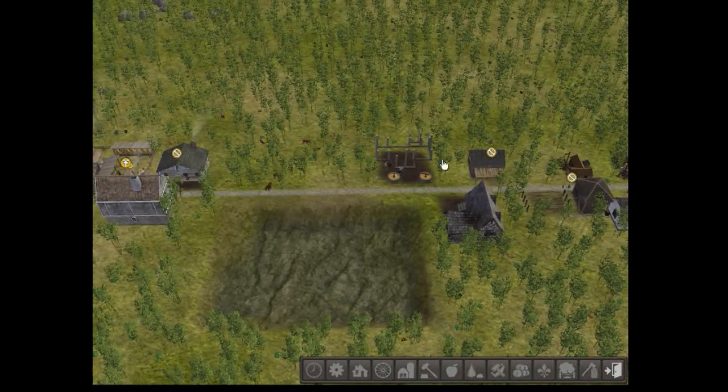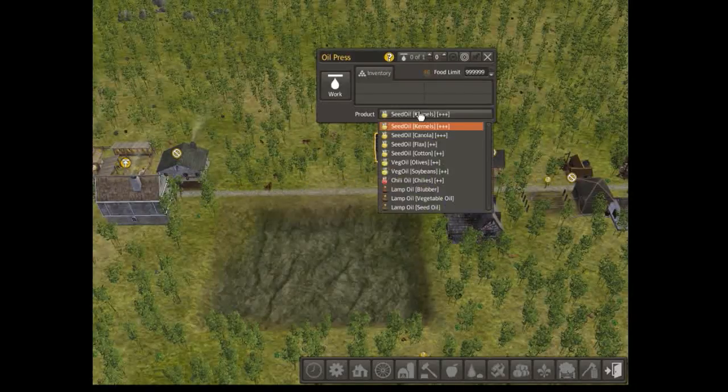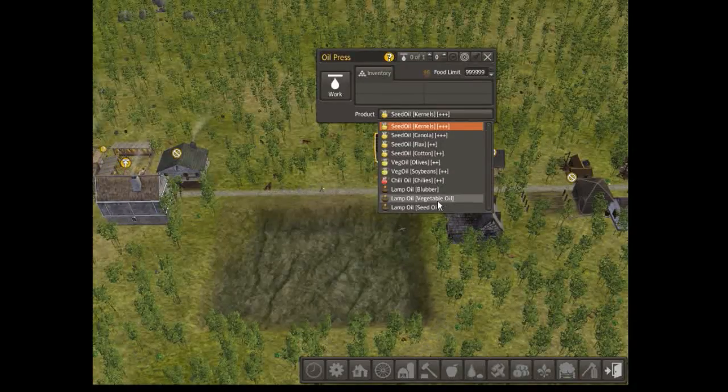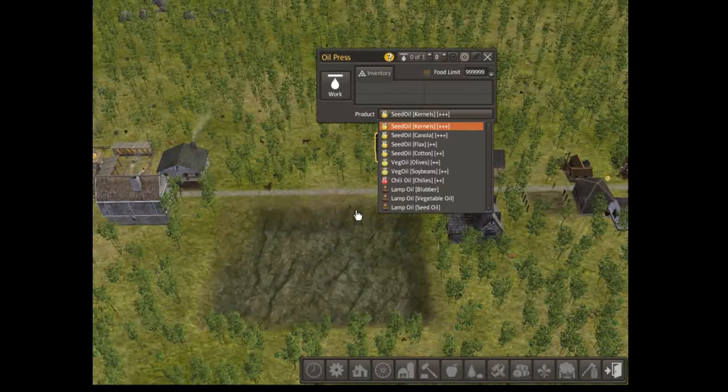Hi folks, welcome back to Banished with the Colonial Frontier mod. As you can see, we just created an oil press which gives us access to plant oil, which we need for the next upgrade for the quarry. So vegetable oil...